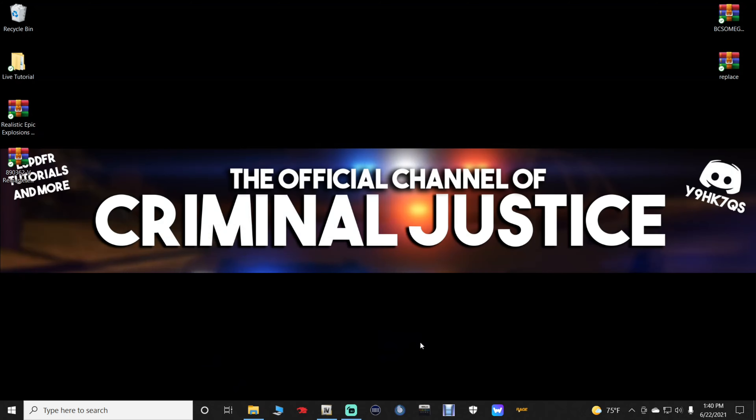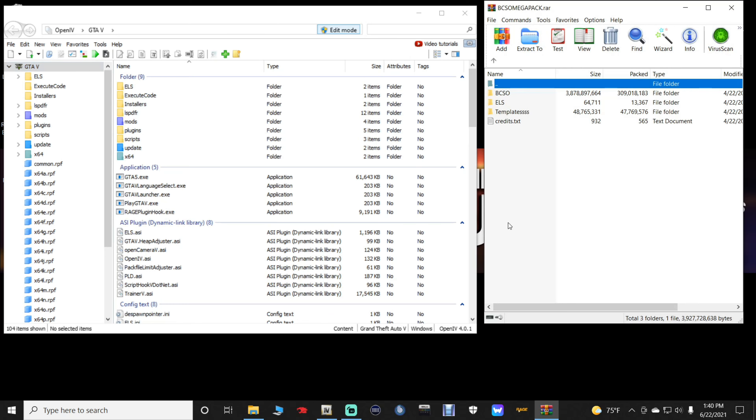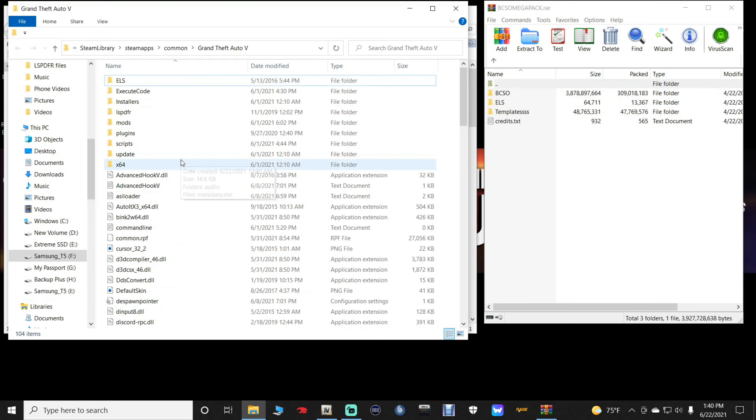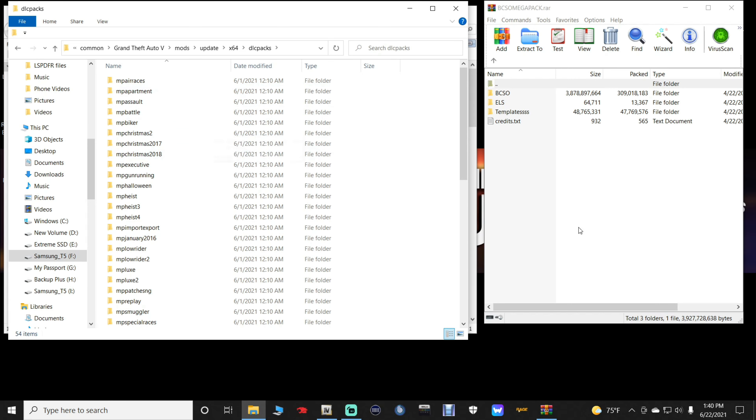You are going to need your OpenIV, so fire up your OpenIV and open up the Blaine County Sheriff's Office Mega Pack. Go ahead and open up your main directory too. In your main directory, go into your mods folder, then go to mods > update > x64 > dlcpacks.